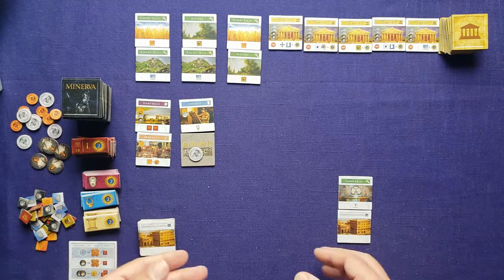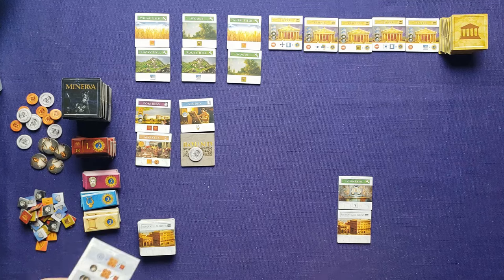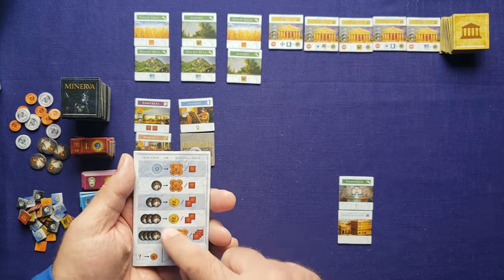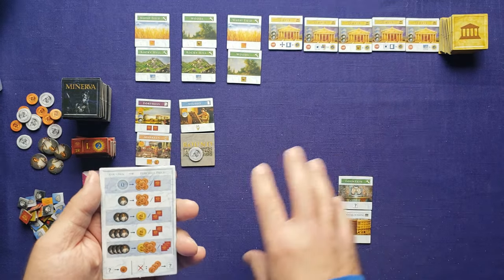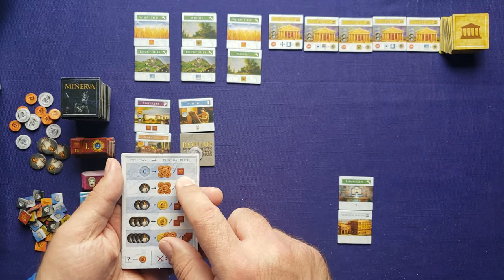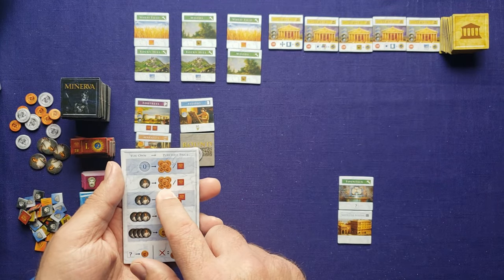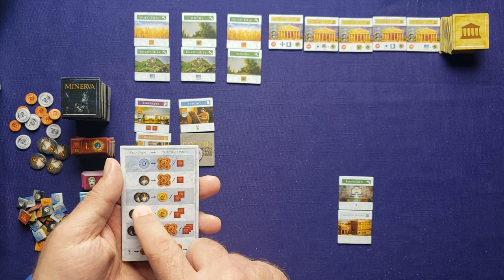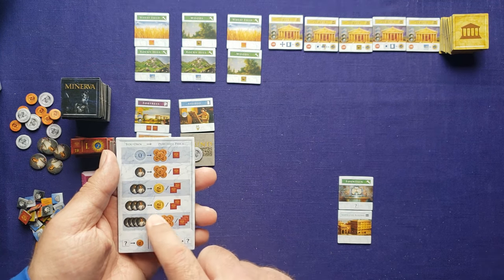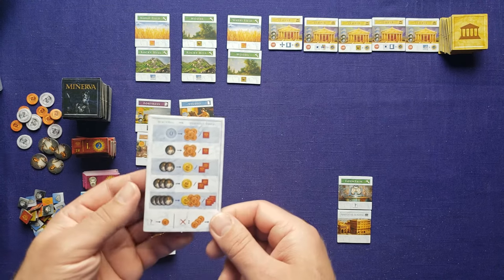After all your turns, pass and move to the gain assistance phase. Here you spend money or glory tokens to gain an assistant. With zero or one assistant, it costs five coins or one glory token. Two assistants costs ten coins or two glory tokens. Three assistants costs ten or two. Four assistants costs fifteen or three. So managing glory tokens between buying assistants and scoring the glory track is a key tension.